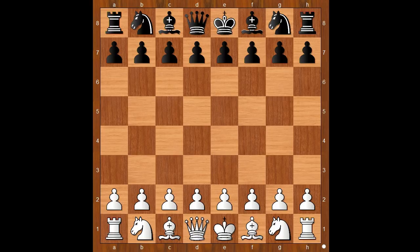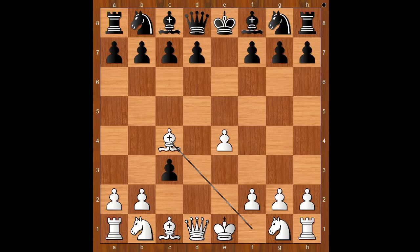Atkins had the white pieces and he started with e4. Jacobs played e5, then d4, e takes on d4, c3 — going for the Danish Gambit. D takes on c3, bishop to c4, and now it's black to move. Instead of c takes on b2, Jacobs played knight to f6, attacking the pawn on e4.